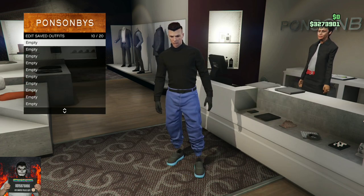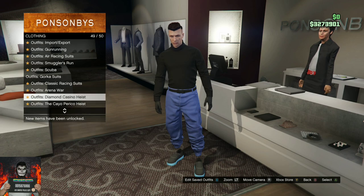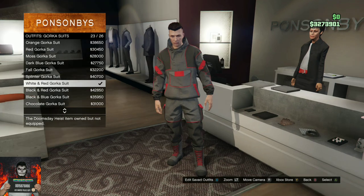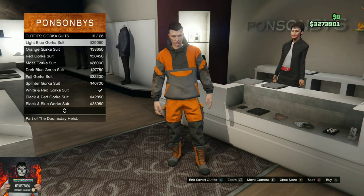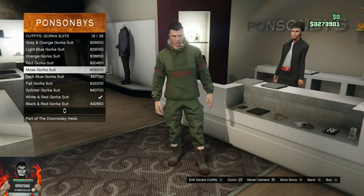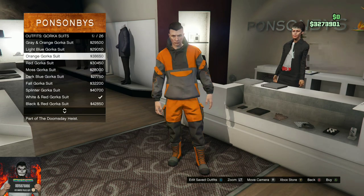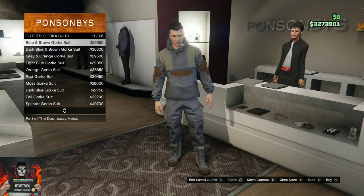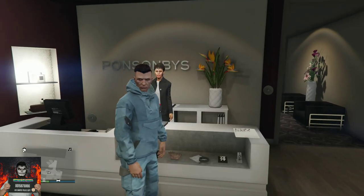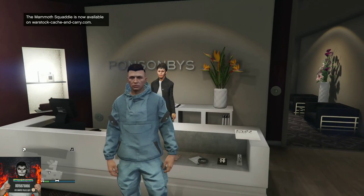Once you load into the online session, make your way over to the closest clothing store. Go over to the saved outfits and make sure you save the outfit you're wearing on slot 10. Back out once, then go over to the Gorka suits. Select the Gorka suit you want — we will be making those Gorka suits into joggers.